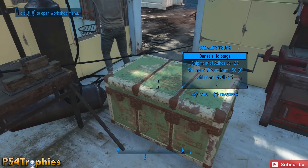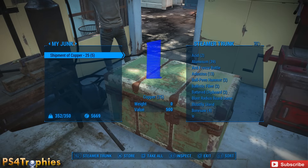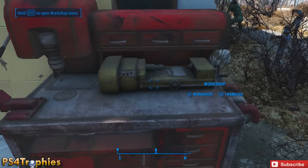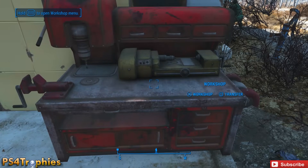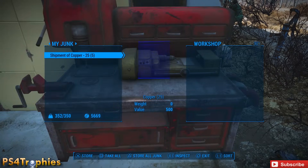To duplicate the shipment of copper, we need to make sure our workbench is completely empty. Then we're going to build a steamer trunk and transfer all of our junk into the steamer trunk, with the exception of the shipment of copper. Ideally you want five shipments, but you can do it with one — it will just take quite a bit longer to duplicate the resources required to build statues.